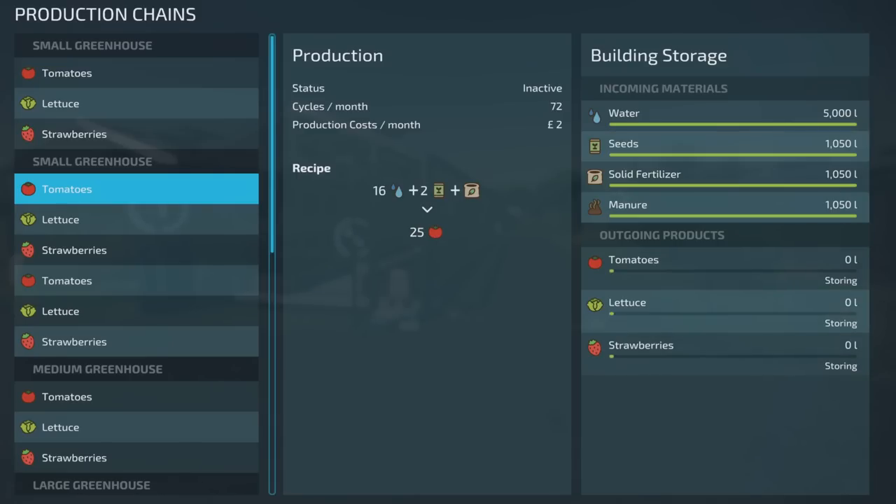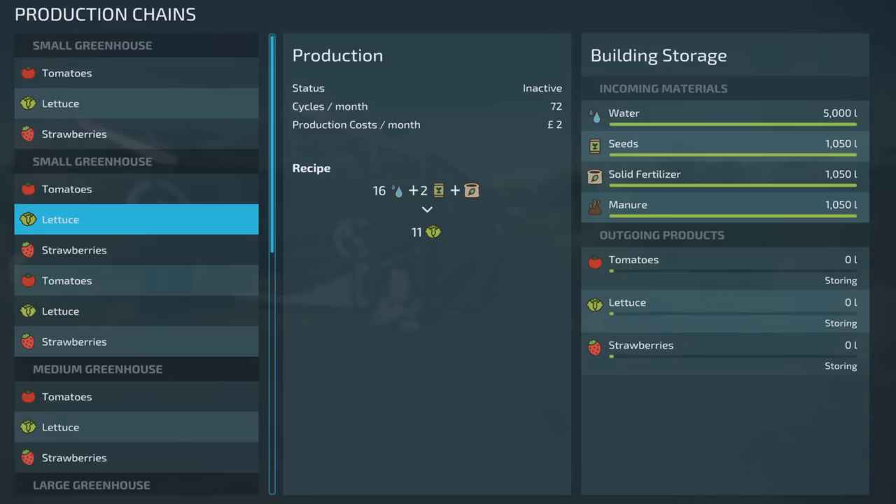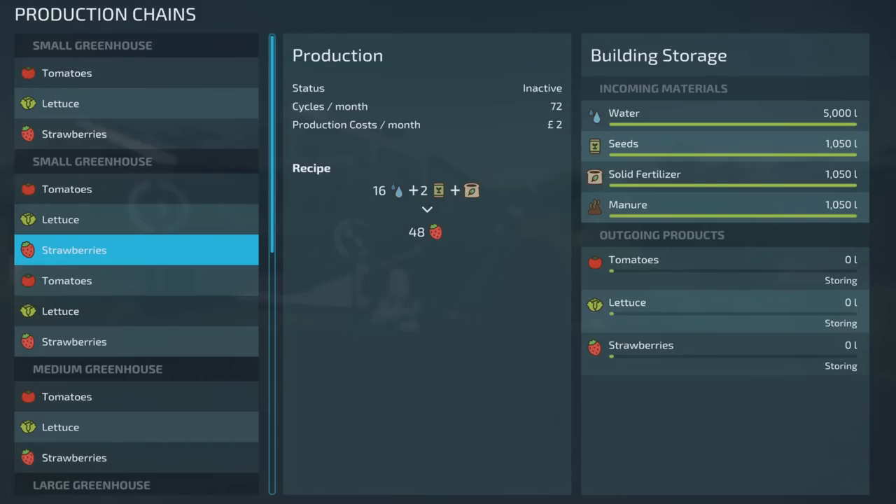If we look at the modded small greenhouse, for tomatoes: 16 water, 2 seeds and 1 solid fertiliser gives 25 out — so 19 inputs for 25 out. That's an increased output. Lettuce is a little bit lower: 16, 2 and 1, so 19 in but 11 out — not half, so pretty good. And then strawberries: 16, 2 and 1, giving 48 out.